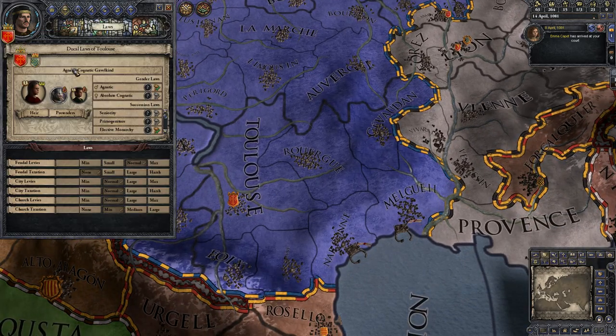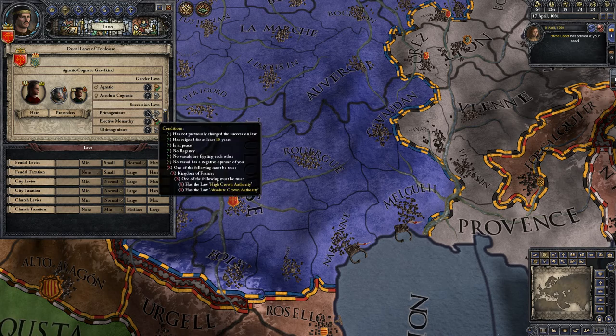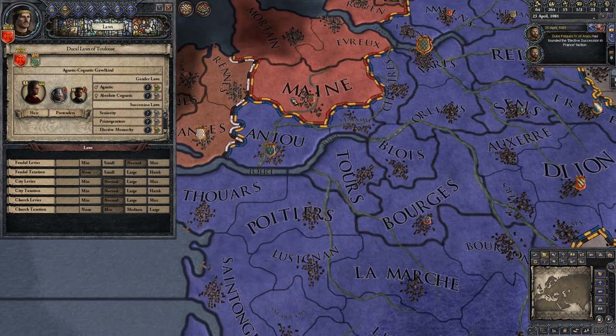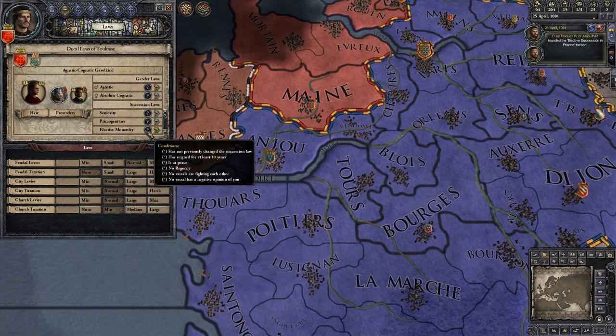First of all, let's check out the laws in the kingdom — well, the duchy. We have gavelkind, but we're going to want to change that to primogeniture. We can't do that under the current system because the King of France does not have the right level of crown authority.